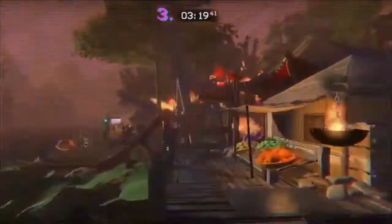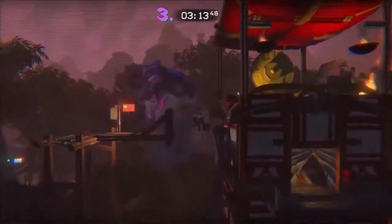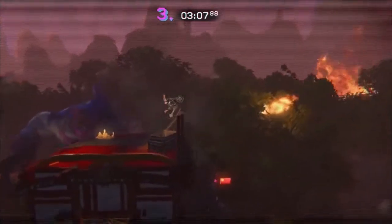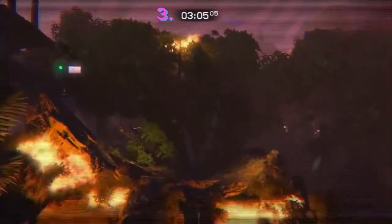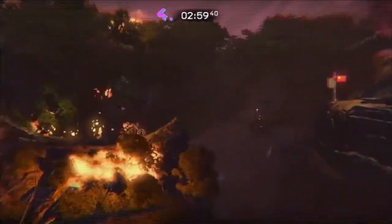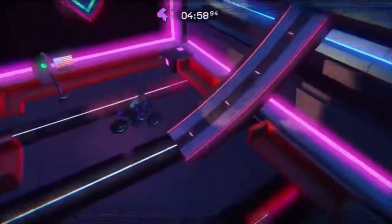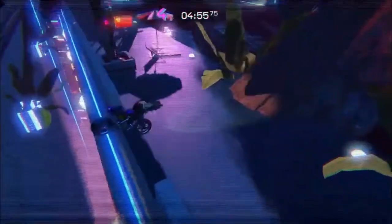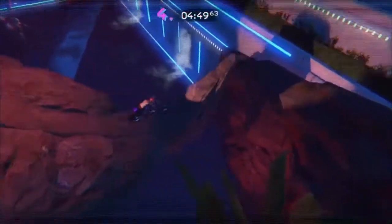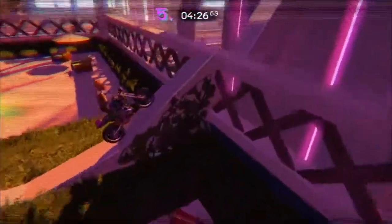There's obviously the Trials bit where you use the motorcycle, steer left and right, and try to get to the end of the track. But then there's a Hotline Miami style gameplay where you actually get off the bike and start shooting or use a grappling hook. The gameplay mainly involves you and the daughter — you're Rex Powercull's son and daughter, and Rex has disappeared so you decide to try to get your father back.